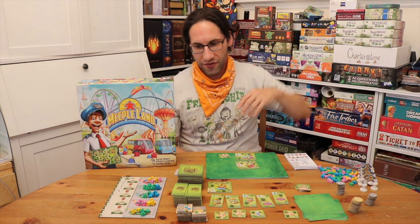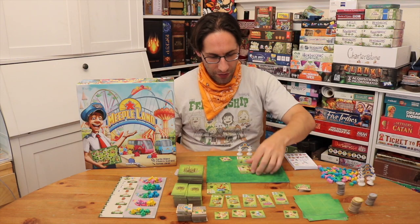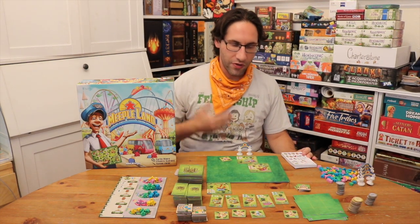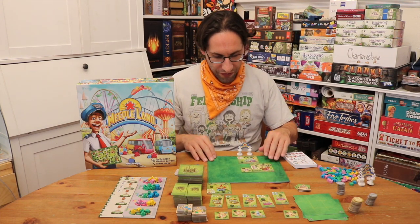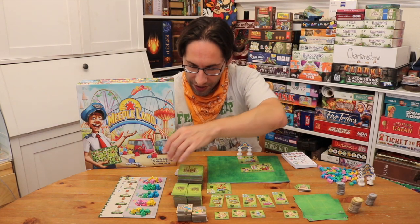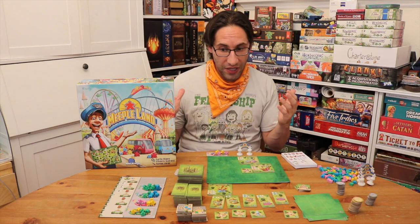At any point on your turn — and this is where there's a little bit like Zuloretto — you can say I'm done, I don't want to spend any more money, I'm going to go pick up my customers. When you pick up your customers, you'd have your little gate over here, and you're going to pick a bus and get everyone on it. There are more green and blue meeples, worth less points at end of game, and then gold and pink meeples worth a little bit more, so you need to keep that into account. You might not have any pinks left, so when you go out it's important.